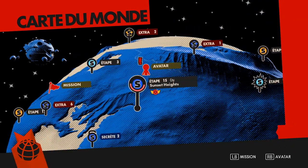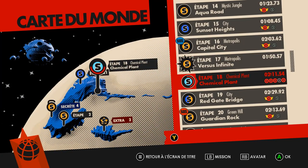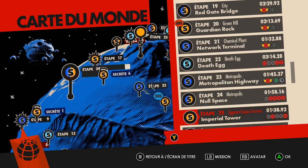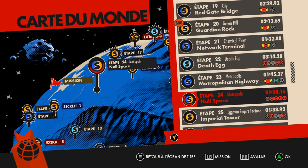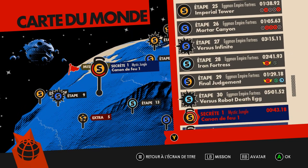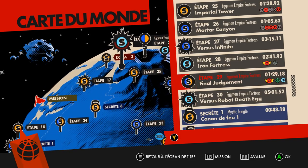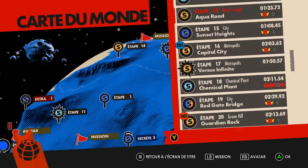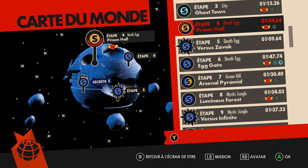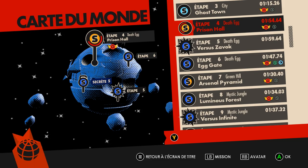Les niveaux sont hyper courts. Regardez : 2 minutes 11, ça passe pour un niveau 2D avec Sonic classique. Mais les Sonic modernes — 1 minute 32, 1 minute 45, 1 minute 51. C'est la durée des tout premiers niveaux dans Sonic Generation. À partir de l'acte 3 dans Generation, avec Sonic moderne on était plus dans les 2 minutes 30 à 3 minutes. Là dans Sonic Force, je le joue vite fait sans speedrun — les niveaux sont très rapides, il suffit de 20 secondes en moins à chaque niveau.